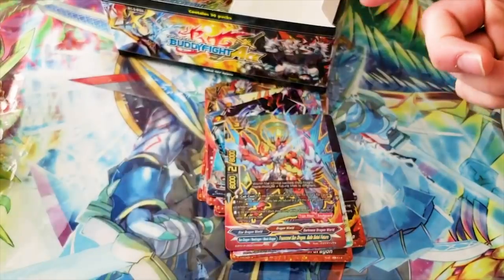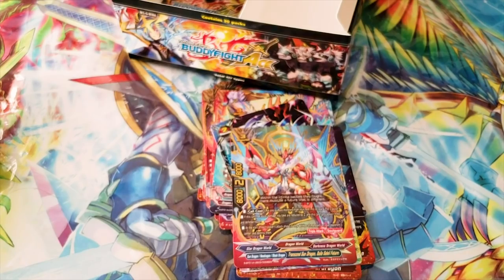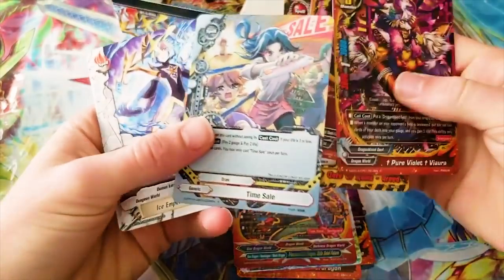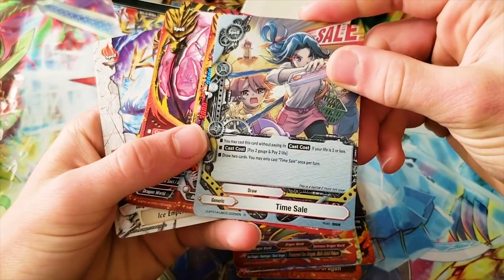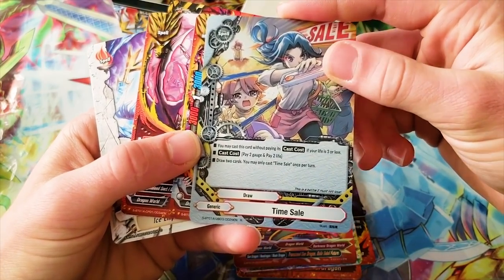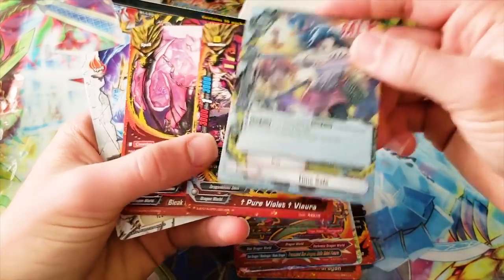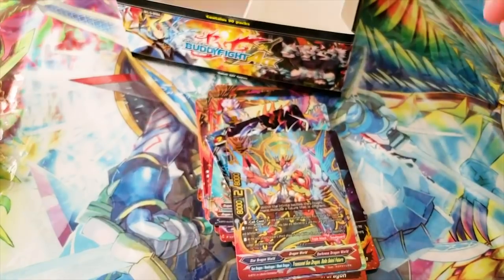More swords — that one deck I never played against because I was busy suffering at a fast food job I want to quit. A foil — cool. Time Sale: you may cast this card without paying its cast cost if your life is three or less. Pay two gauge and pay two life — draw two cards. I wonder if that's ever practical.